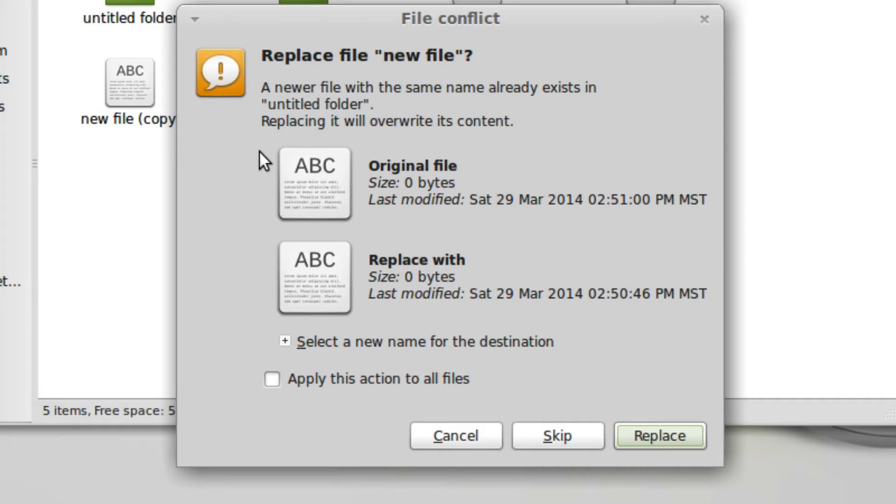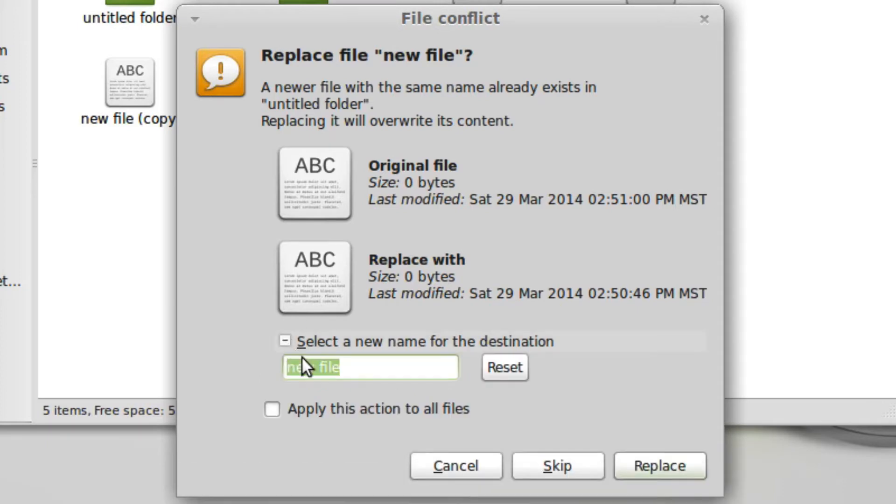It's one that makes so much more sense than what I saw with KDE. It's warning you that you're going to replace a file — new file. It tells you that replacing it will overwrite the content, shows you the original and what you'll replace it with, and gives you a chance to rename it if you want. It makes a lot more sense.